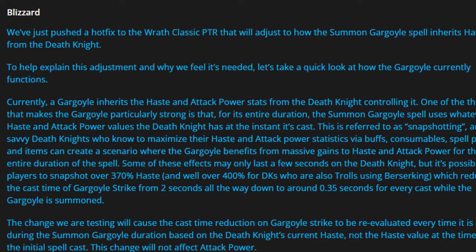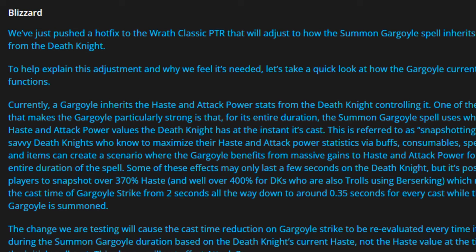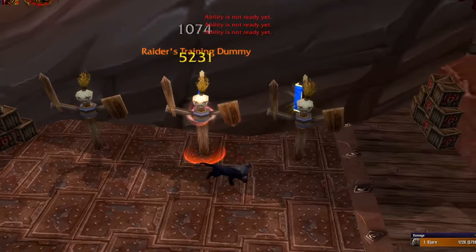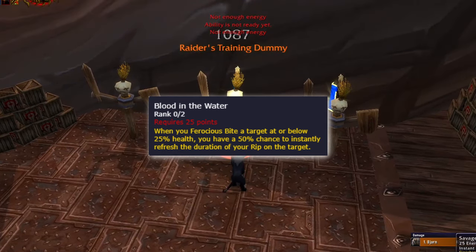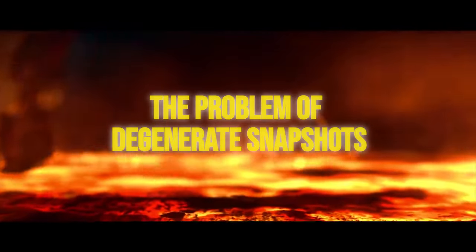Gargoyles were ultimately changed to have dynamic scaling, meaning that if your buffs faded during the time the gargoyle was up, it would no longer gain the benefit of those previous buffs like it would before. Cataclysm has quite a few classes where snapshotting is important, such as dot classes and feral druids looking to snapshot their Rip before going into execute phase in order to have the same snapshotted Rip after the rest of the fight. But Cataclysm has a problem, and it's the problem of degenerate snapshots.